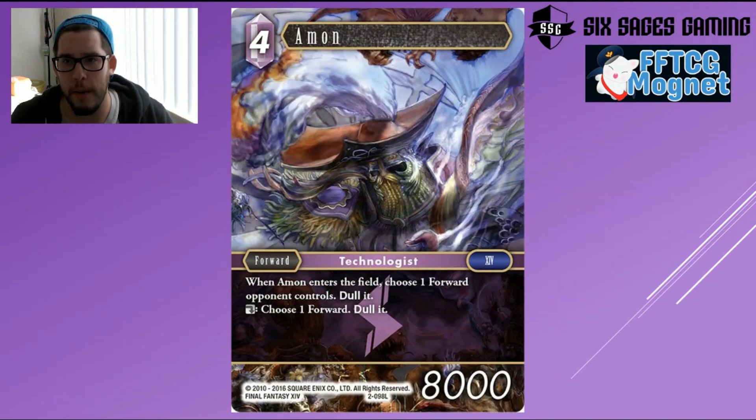Moving on, we have Amon — a card generating a lot of debate. I'm not the biggest fan. It's a 4-drop 8k, 9k in Mono Lightning, that enters the field and dulls a character. That's fine — it can help set up a Lightning play, and with Red Mage backup you can turn it into a higher-costed Lightning by giving it haste. The really great thing is you get to choose a forward and dull it at no cost, which I cannot stress enough is so important. It can remove problematic blockers like Prish from walling you off.